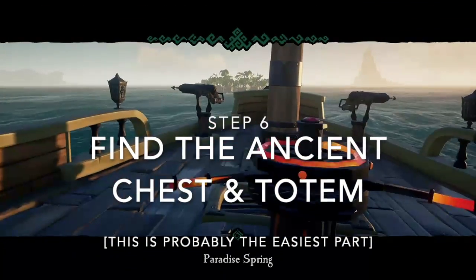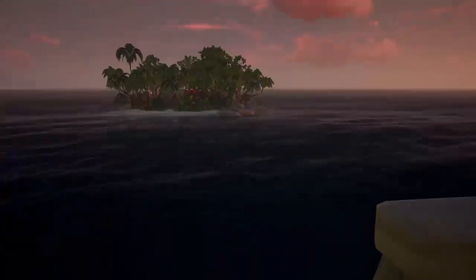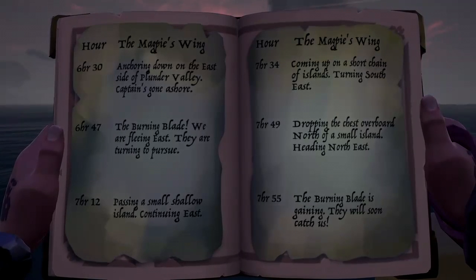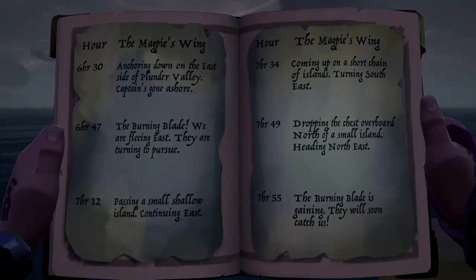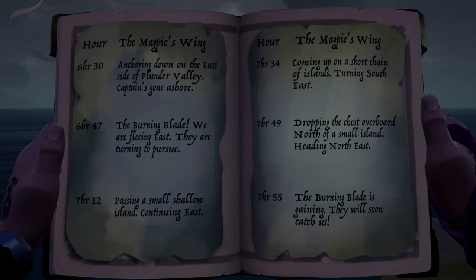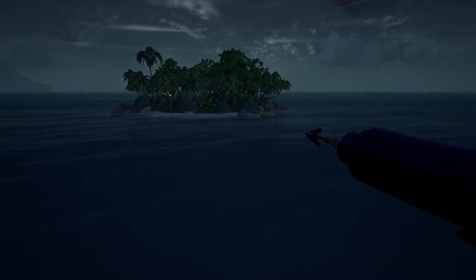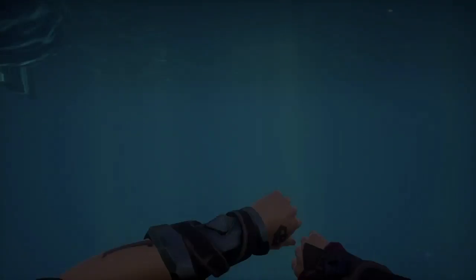Step 6: Find the chest with the totem. Once you find the island, check the ship's log to find out on which side the ancient chest was dropped off. Dropping the chest overboard north of a small island, heading northeast — so it's north of the island, and then they headed northeast. The ancient chest should be easy to find, even underwater, as all treasure gives off a slight glint from far away. Once you find the chest, open it and you'll find new clues that will further your voyage, as well as a totem meant to open a cave at your next destination. Ours was a scarab totem, but like this island, this part of the quest also has variations.